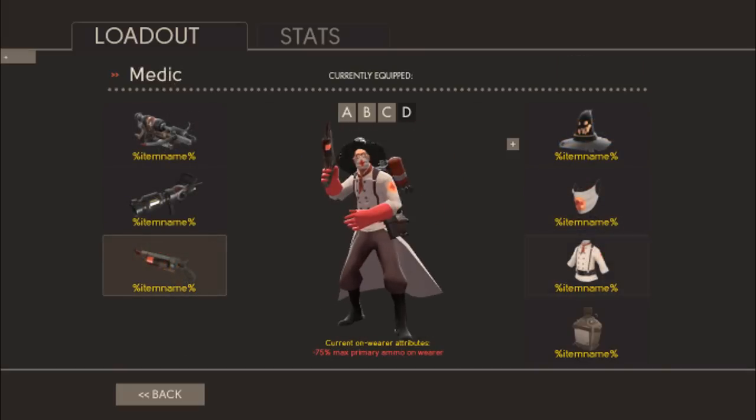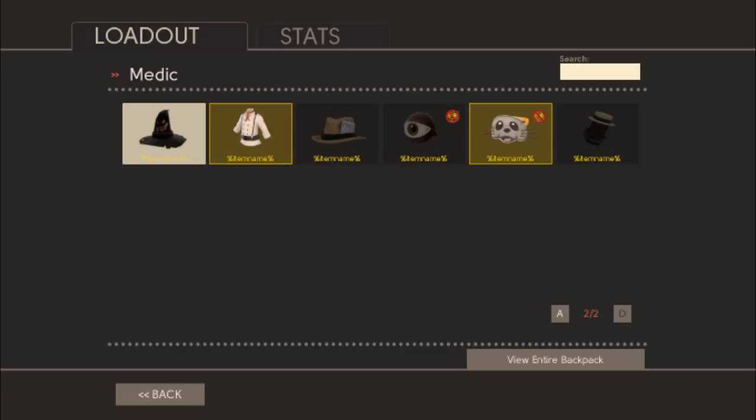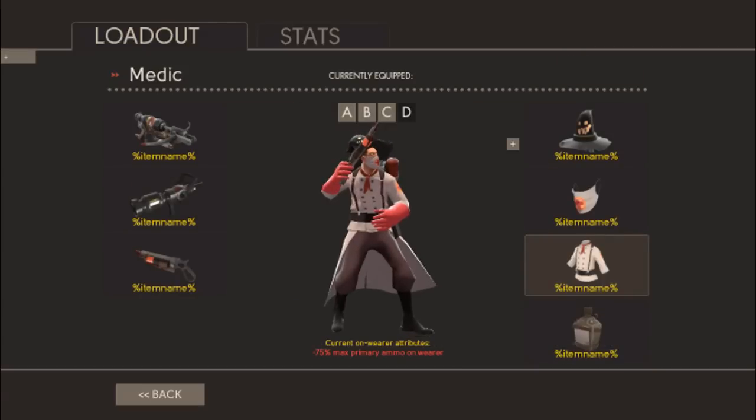This is the Medic loadout with the new item, but I have no idea what it's called. It has more buttons and then a scarf-ish thing.